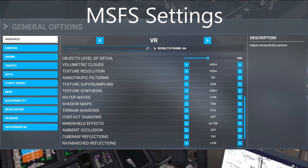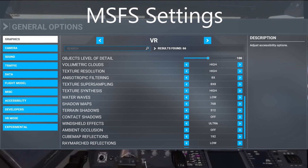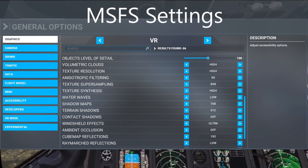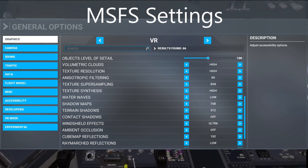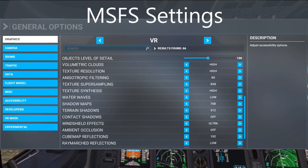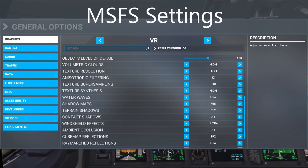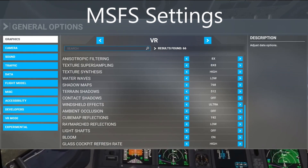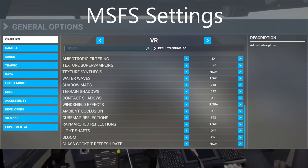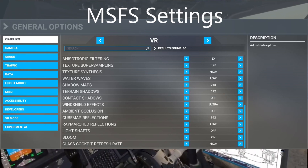Ambient occlusion is off. Cubemap reflections off. Raymarched reflections are low. Light shafts are off. Bloom is on. Glass cockpit refresh rate is high.